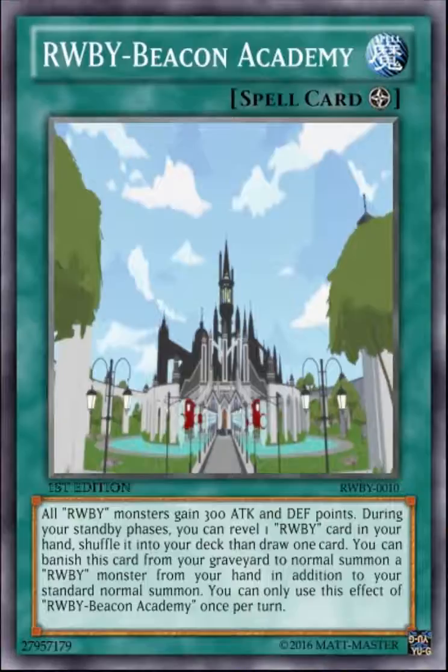So, this is Ruby Beacon Academy — it's a field spell. All Ruby monsters gain 300 attack and defense points, which is standard for most field spells nowadays. During your standby phase, you can reveal one Ruby card from your hand, shuffle it into your deck, and draw one card — kind of Cosmotown-y, I like that feel. You can also banish this card from your graveyard to normal summon a Ruby monster from your hand in addition to your standard normal summon. You can only use this effect once per turn, so you can't banish multiple copies.